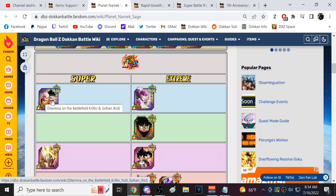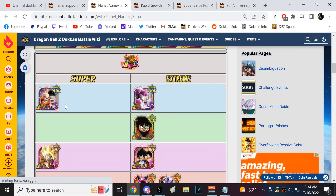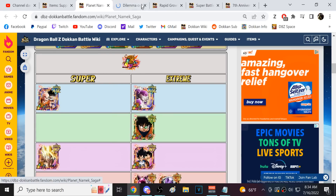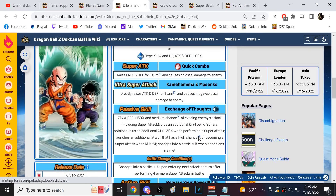The focus for this video is going to be this LR right here — LR Krillin and Kid Gohan. This is a unit that I think is fairly powerful, but their wonkiness is really a bit of a detriment to them.